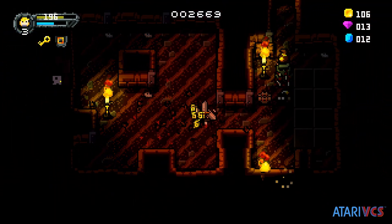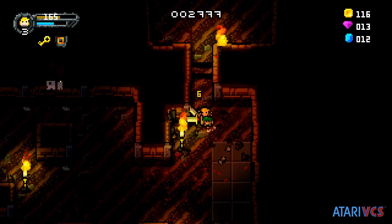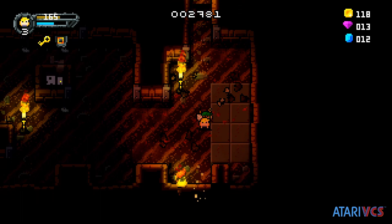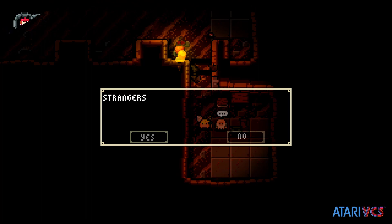Like the first game there are secret rooms, but this time you can see them more easily with a graphical effect. There are also boss fights, which can be unforgiving for the wrong fighter, and some truly challenging fire and spike traps you need to get through.